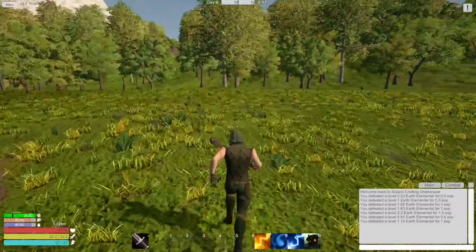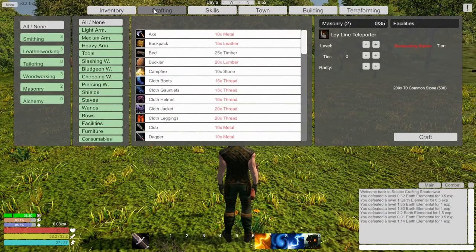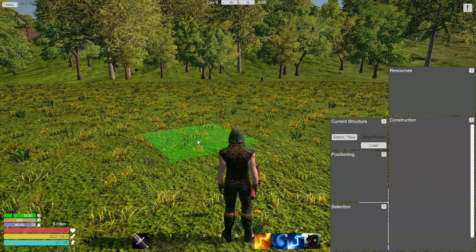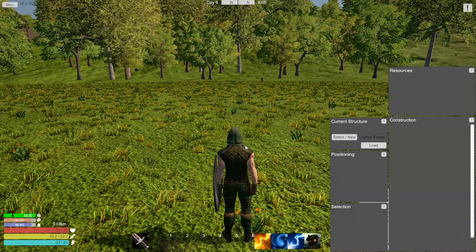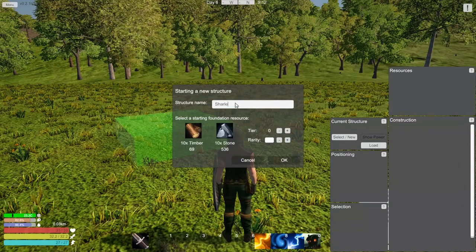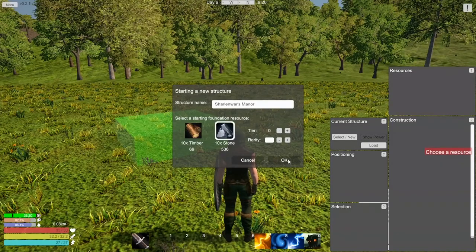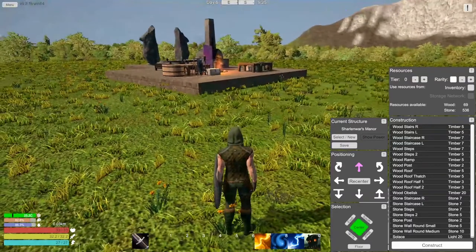Let's build a new structure and build it right here - a little bit differently, it's gonna be kind of our main building. Let's go select new, we can choose the place, rotate it, go up or down to create whatever height level we want. Structure name - it'll be Charlotte Wars. How cool, we can increase it and choose a resource - we want stone.